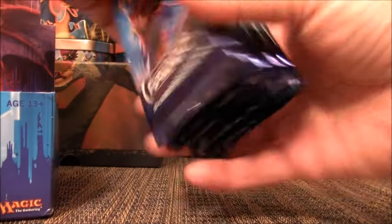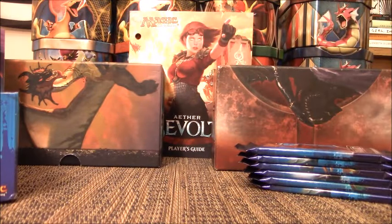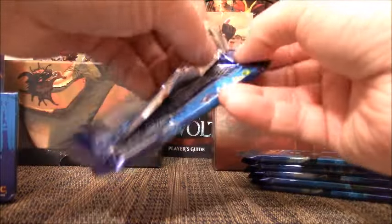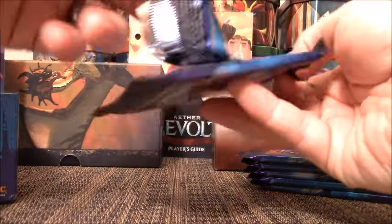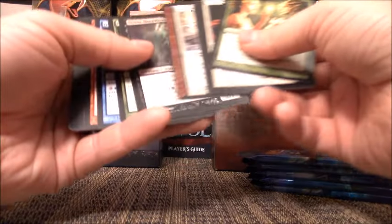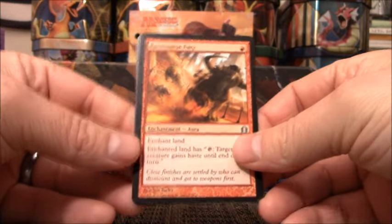I'm just going to take out a stack here. We've got about six boosters to start off with. Let's see if we can turn anything around. I do have sleeves off to the side should I pull any great cards. A Foil Steam Vents is about $20 to $25 and that is going to be the highest card. Actually, a Foil Abrupt Decay is about $40 right now on TCG Player.